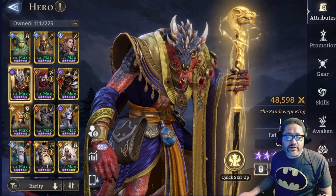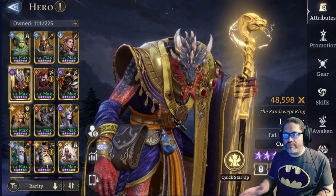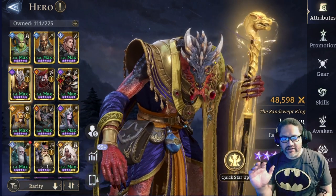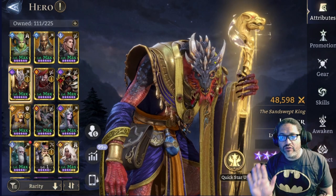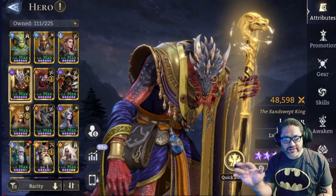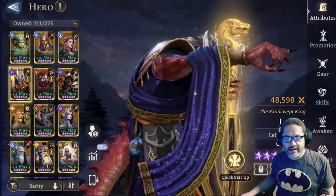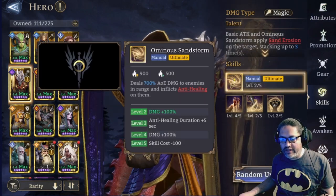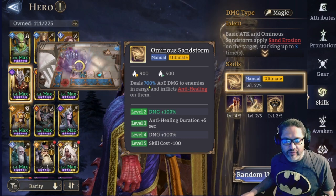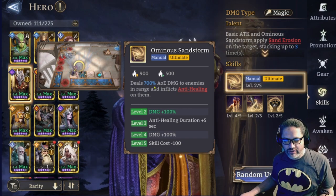Lasir is a specialist. His major purpose in the game, besides dealing damage in other areas, includes situations like the Boder where anti-healing becomes a mechanic you want in your kit, and Lasir is one that can offer that. Not only that, he deals AOE damage which is essential for GR1.